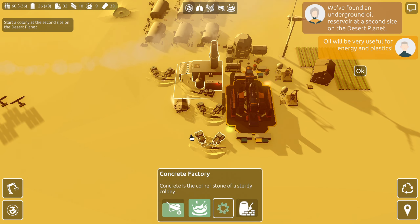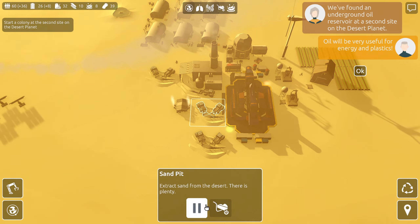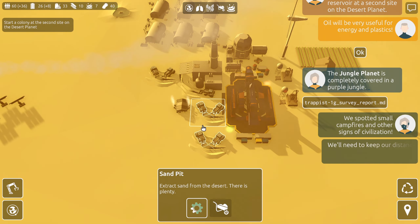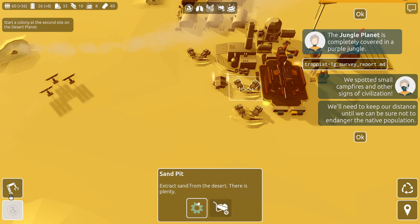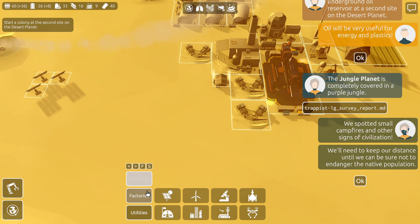This guy also wants four sand a minute, so we need eight sand per minute total. We're currently producing six — two, four, six — so we need one more sand pit at least. One more sand pit to keep our single concrete factory and silicon factory going. Let's do that, and then we'll look at these messages.